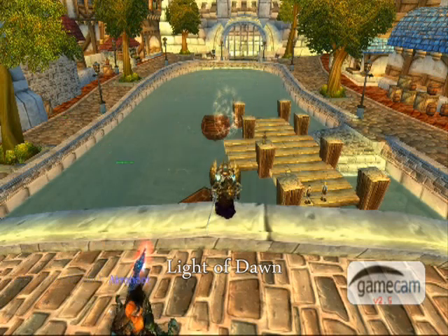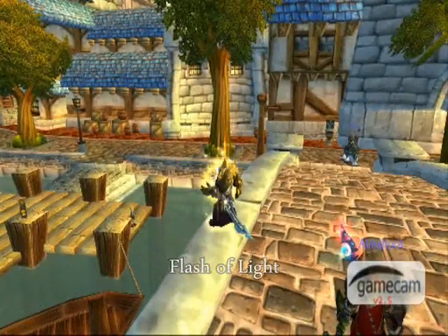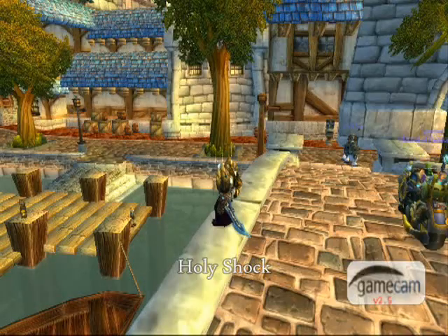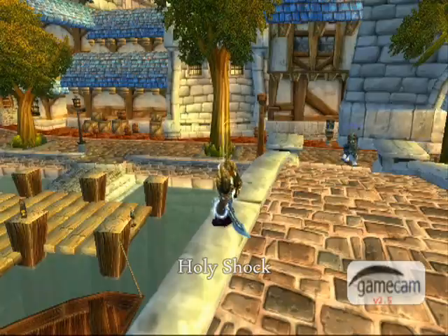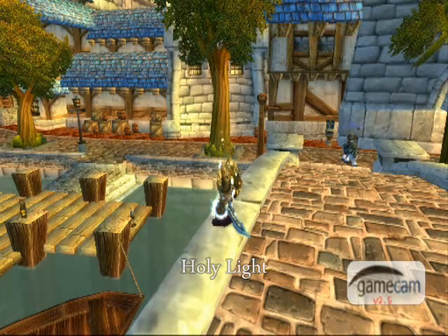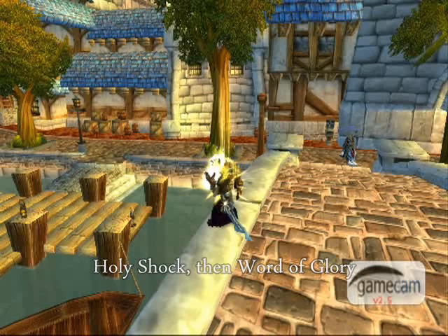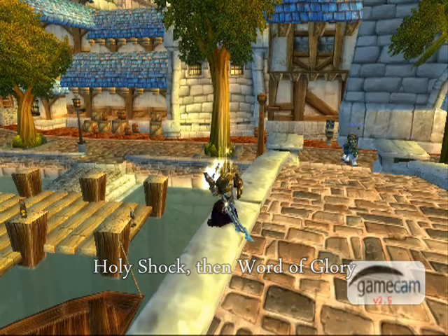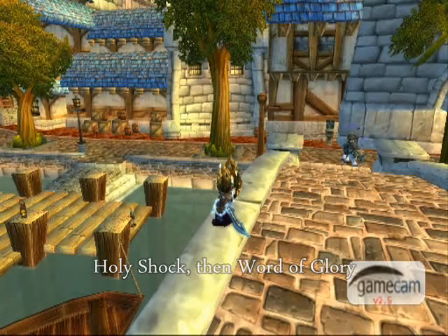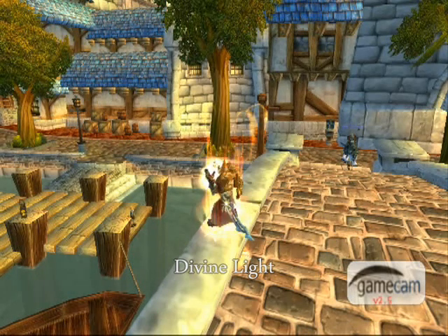This is Light of Dawn — it heals for about 4k, it's a cone with a 30-yard range. Flash of Light is quick, expensive, heals for about 7k. Holy Shock: about 6k instant. Holy Light: about a 2-second cast, heals for about 4k. Holy Shock then Word of Glory — Word of Glory with 3 Holy Power heals for about 7k. Divine Light heals for about 11k and it's a big long cast.